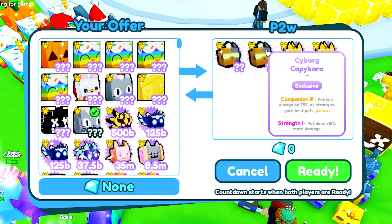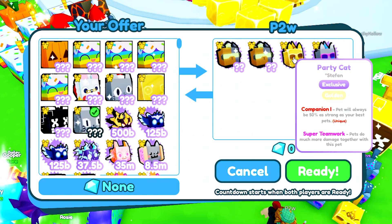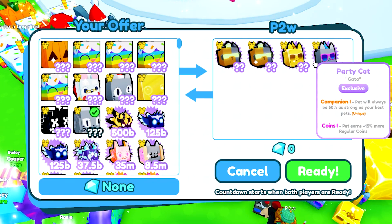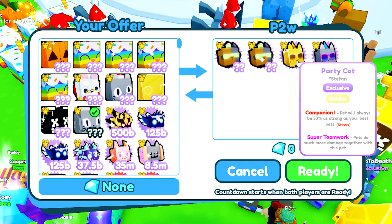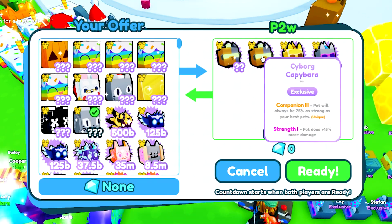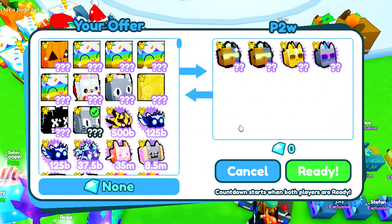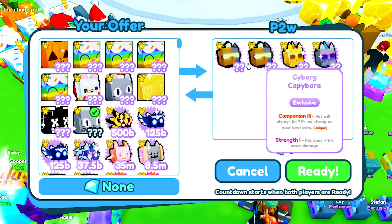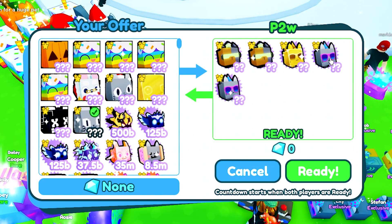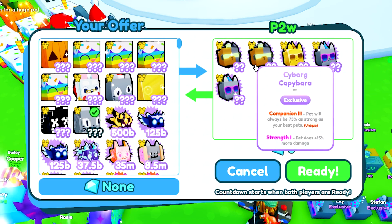We got a trade here from P2W who is putting up two cyborg capybaras and a golden party cat — I don't even know the price of that, it must not be more than three bill since the normal one goes for one bill. The cyborg capybara I totally forgot the price of, but it looks like those are going for about 20 bills. The bad thing is these are newer pets — they're gonna drop in value, probably down to 11 to 14 bill eventually.